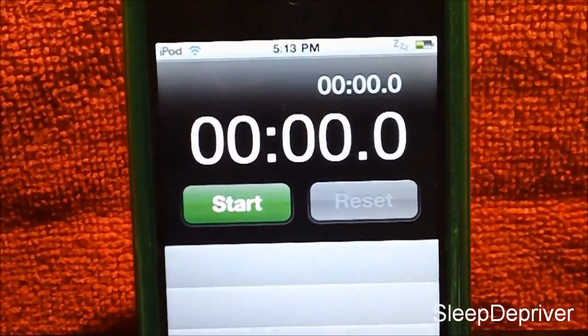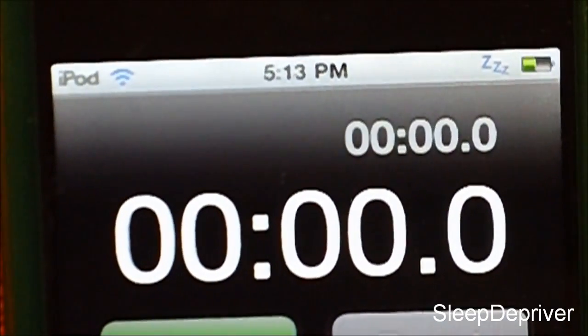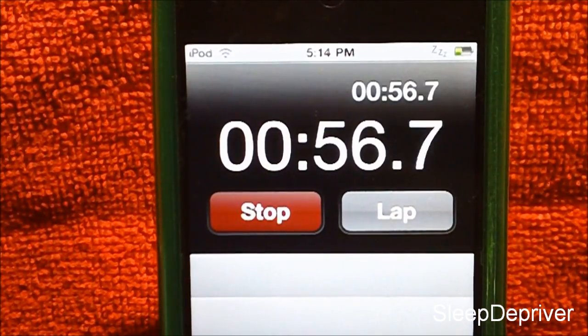You can double tap or short hold to activate the tweak. If you check the status bar on my iPod, there is a little logo or Z icon right there saying that the screen will not turn off — so Sleep Depriver is active right there.